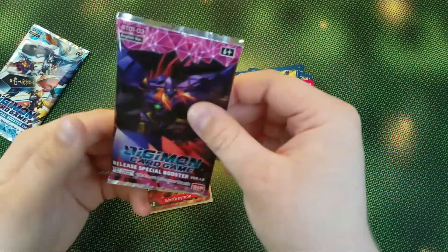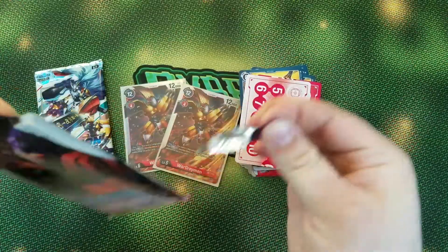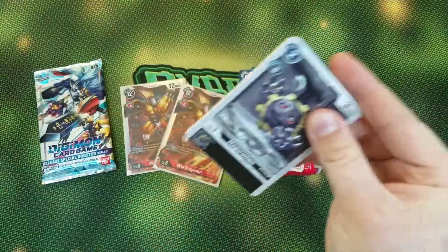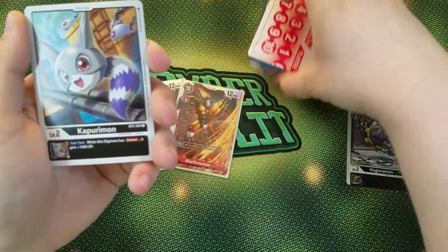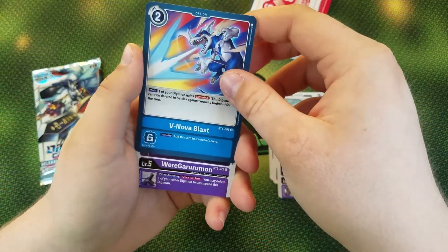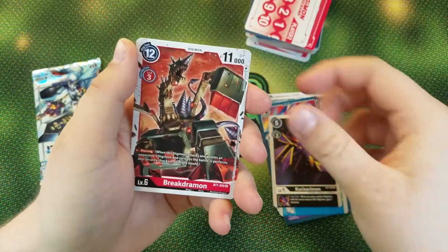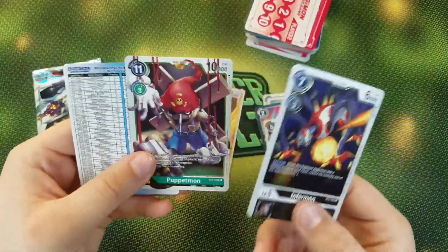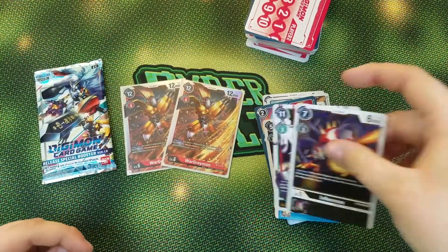Let's see what we can get out of these packs. Hopefully somebody can get a super rare out of a starter deck booster pack — I haven't seen anyone do it yet. First pack: we got Haguromon, Kapirumon, V-Nova Blast, WarGreymon, Heat Viper, Frigimon — that's cool — Kuramon, Breakdramon, Infermon, and Puppetmon for our rares. Puppetmon is actually a very good card — be aware, because that can flip the table real easy.